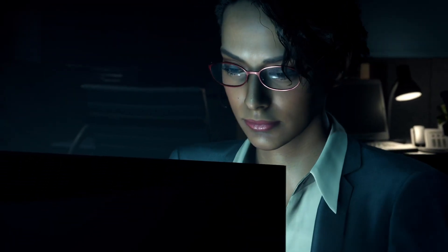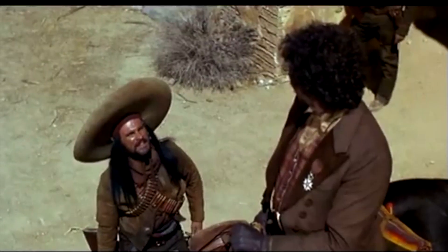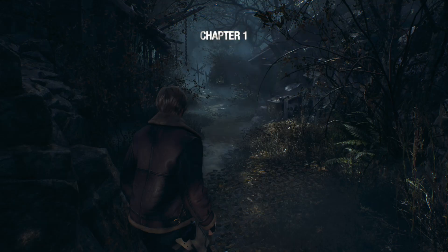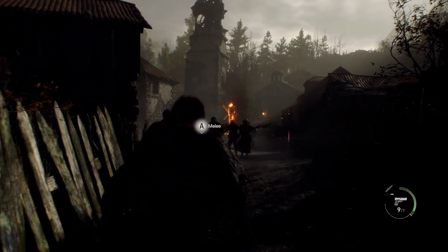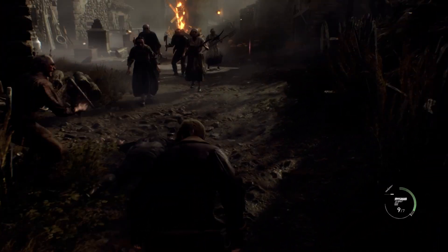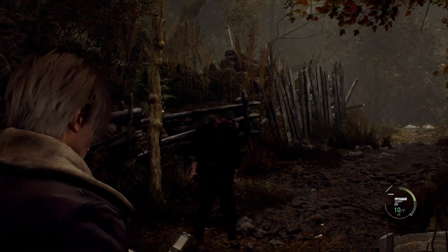The first thing I noticed when I jumped into the Resident Evil 4 remake is that it looks beautiful. There's also a plethora of graphics options. Even on console there's quite a few, with quality and performance modes, optional ray tracing, depth of field blur — you can even turn on an option that gives Leon individual hair strands. What surprised me is how smooth the frame rate stayed, even though I turned on quite a few of these options. I only got some heavy dips in the frame rate once I put it in quality mode and turned on absolutely every optional setting.